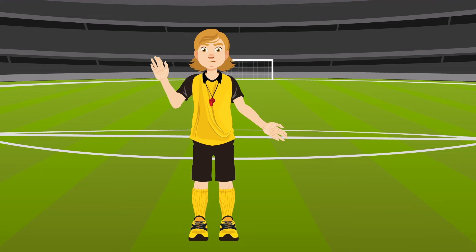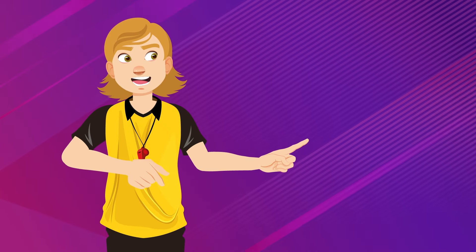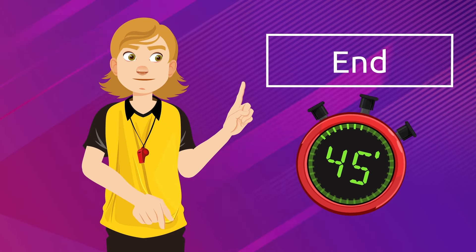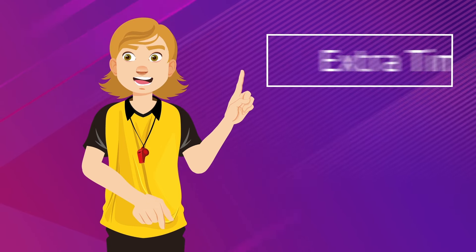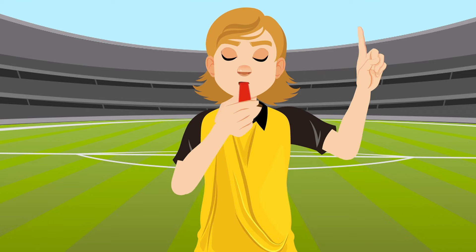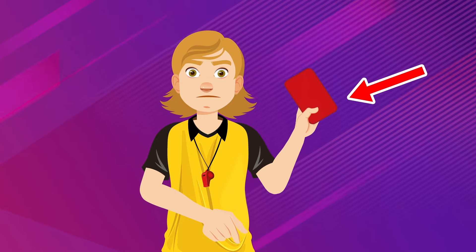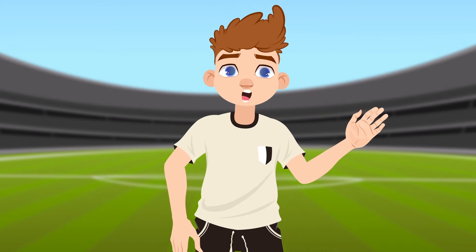Referees wear black or yellow and use a whistle to start and stop the game. Referees keep time, whistle the beginning and the end of the game, and also the extra time that is added. Referees could whistle a foul or show a player a red or yellow card if he or she has committed a serious offense. I'll tell you more about the yellow and red cards later.